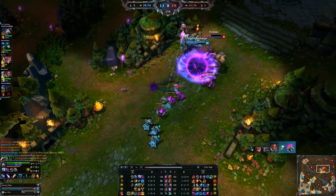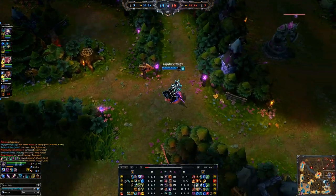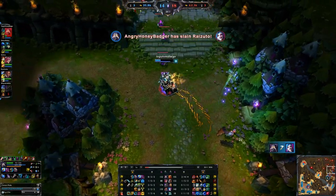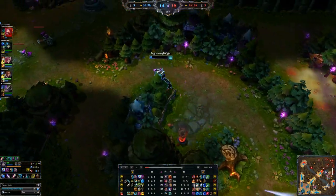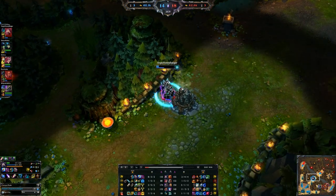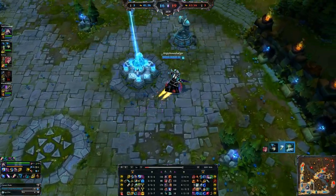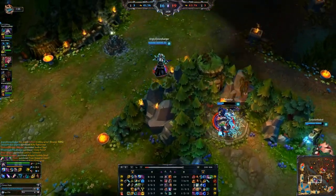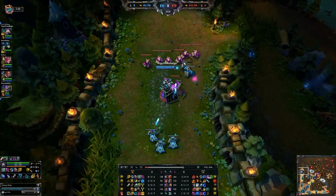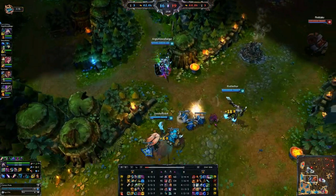We did finish off our Seraph's Embrace, and we also have a Needlessly Large Rod. We can tower dive quickly because you can usually get out of range fast with Rift Walk. We can make it through quite thick walls - we catch out Jinx because we saw her run up to lane, and then we keep going through walls to escape. We're building towards Rabadon's Deathcap to maximize our damage a little bit early, and we have a decent amount of AP right now.